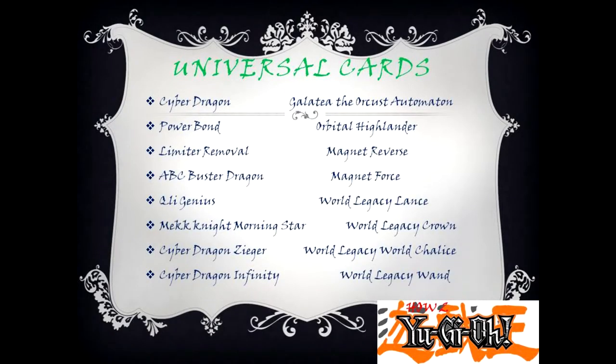Universal Cards: Cyber Dragon, Powerbond, Limiter Removal, ABC Buster Dragon, Fleet Genius, Mech Knight Morningstar, Cyber Dragon Sieger, Cyber Dragon Infinity, Galatea the Orcust Automaton, Orbital Highlander, Magnet Reverse, Magnet Force, World Legacy Lance, World Legacy Crown, World Legacy World Chalice, World Legacy One.